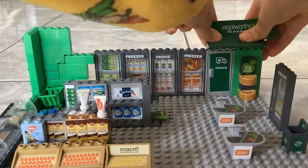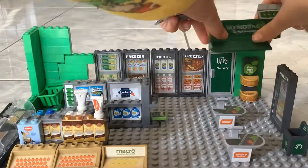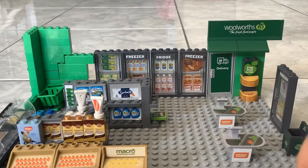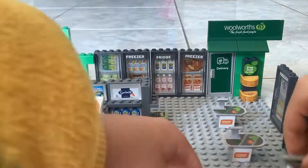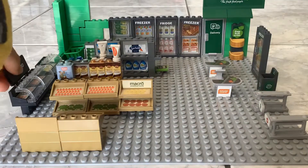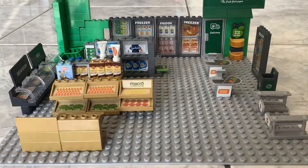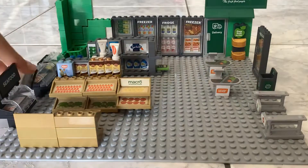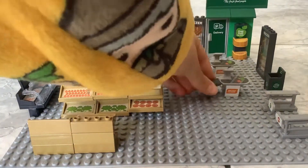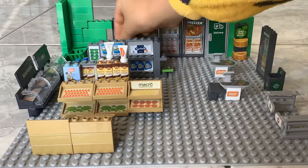Let's stick it down — it just doesn't want to stick down, that's really annoying. We can add these stop things. I accidentally added the sticker the wrong way around — that was really annoying. We'll add a seafood sign and a deli sign. I'll add deli there. We'll add this little table — oh no, everything's falling down! Okay, we'll add you last.